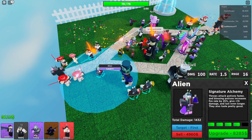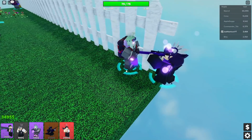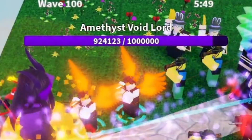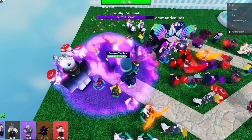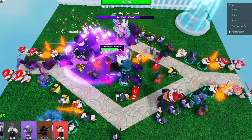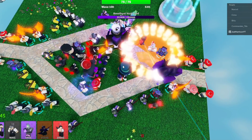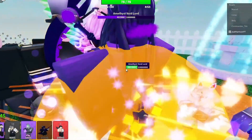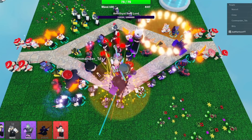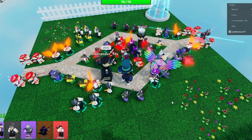I totally forgot to upgrade any of my aliens to level 5. I made it to wave 100 — I'm fighting this Ami Thesis Void Lord with 1 million health. He just spawned in a bunch of enemies like crazy. I'm not actually getting any money for damaging this guy. This is freaking epic — I had no idea any of this happened. Yes, we did it! I even got a badge for killing her. But that's not the end — we can go forever.